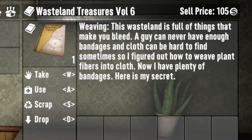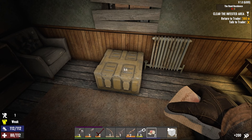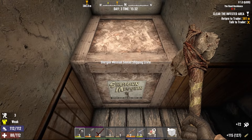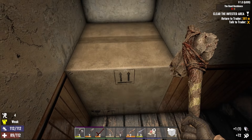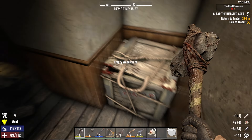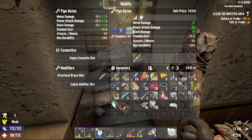A guy can never have enough bandages and cloth. It's like they know - oh, now I have plenty of bandages. No one will see it coming. Bows do 10% more damage at night. Baton parts - we could need those pretty soon. Got a lot of ammo, that actually pays off because we used quite a bit. An AK isn't too much to ask for, right? Yes, it is. There we go - that'll work.